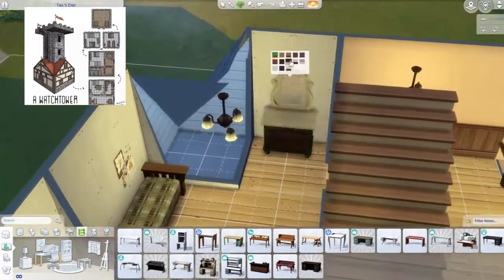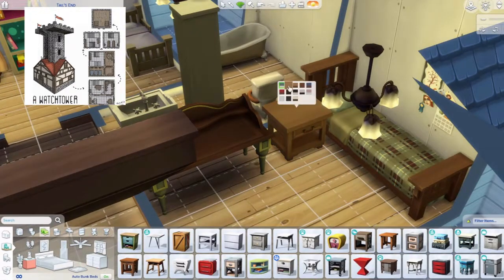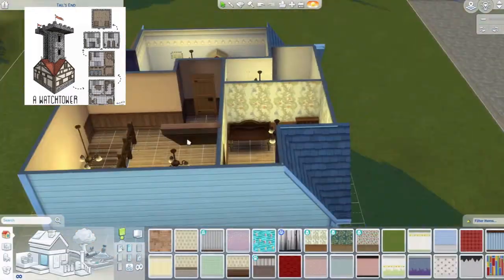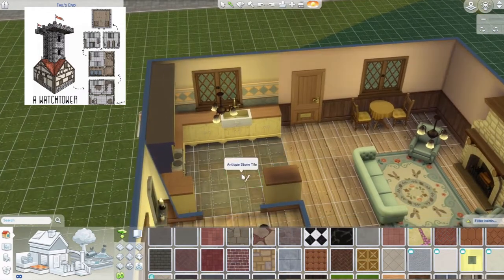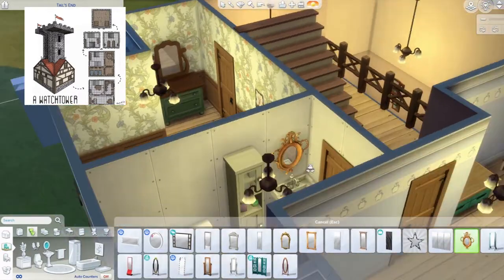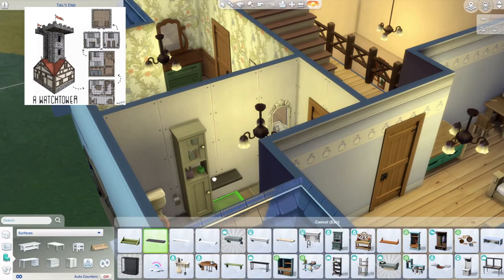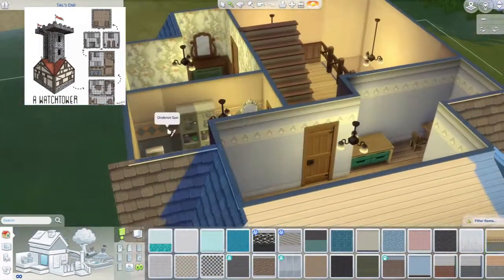I use a greenish and cyanish vibe in the teen's room. I use that nightstand but don't do the pattern thing I did in the master bedroom. I use the same tile on the bottom - I considered using the same tiling wallpaper throughout but it was weird, so I just use two side by side. It didn't fit the vibe so I used the same thing as the hallway.